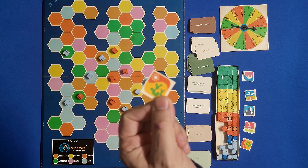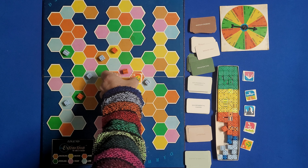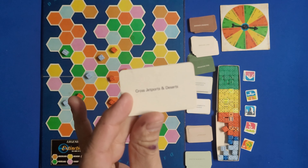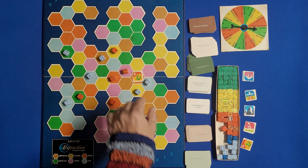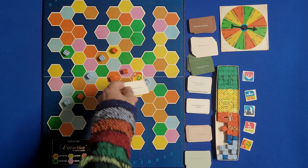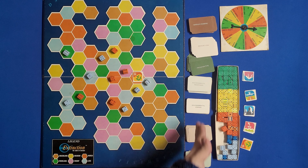Another action is place barrier. You take one of the barrier cards and place it somewhere on the board. For example, placing a desert card. Each player has a barrier crossing card telling them which barriers they can cross — this one says jet ports and deserts. So if I was blue and had this card I could cross over, but if I was orange and didn't have that ability, I wouldn't be able to.